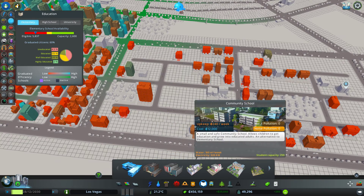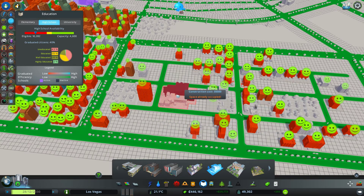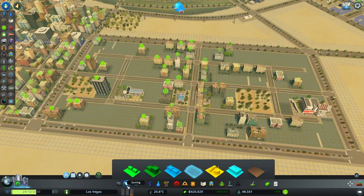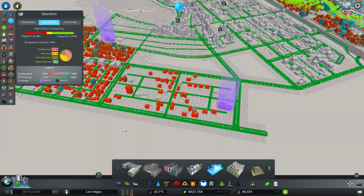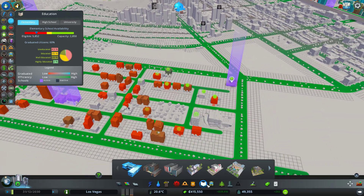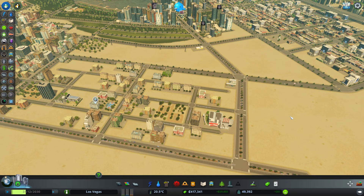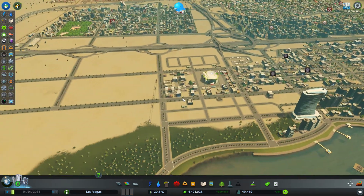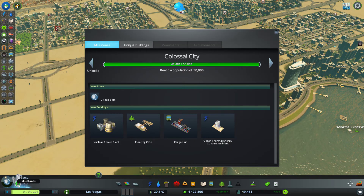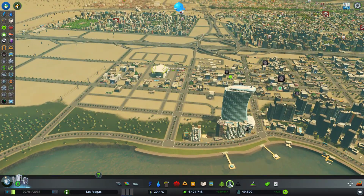This area is not even remotely fully occupied so let's do some schooling here — maybe they'll move in. Let's do a community school and an institute of creative arts as well. Our school situation is pretty bad and we don't have any university at all, so let's do one more in the corner here.